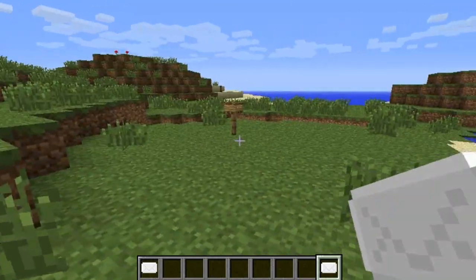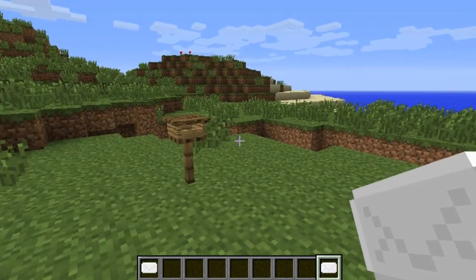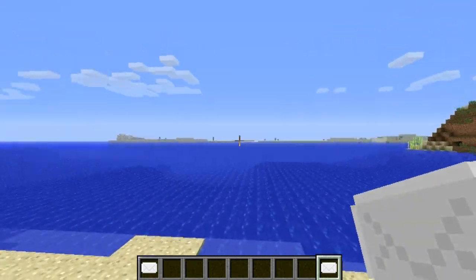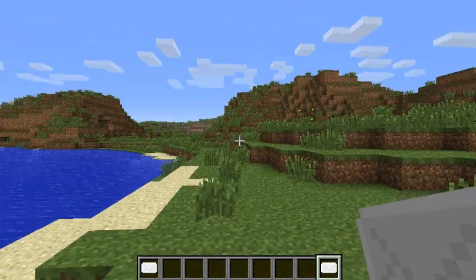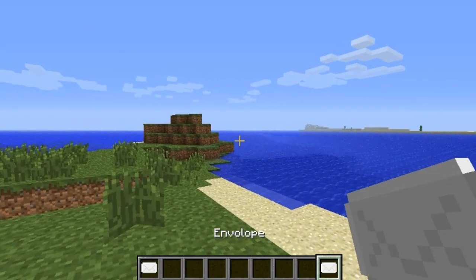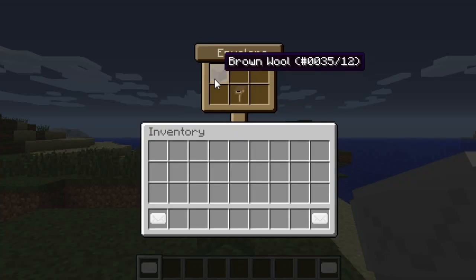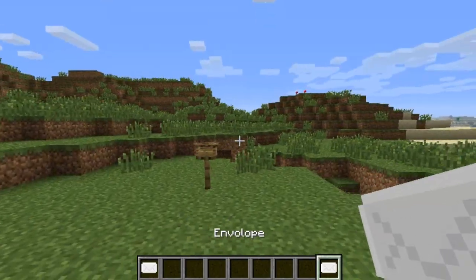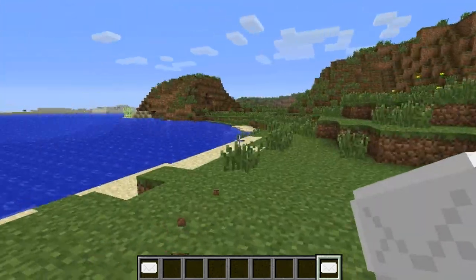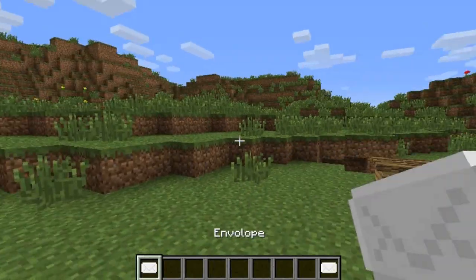How I actually did this — a little technical detail here — is that when you first create an envelope it generates a unique ID for it, and this allows it to have different inventories. Because what happened before when I didn't have that, the mailbox inventory would be shared across all of them, which I didn't want because that's kind of like an ender chest with your items.